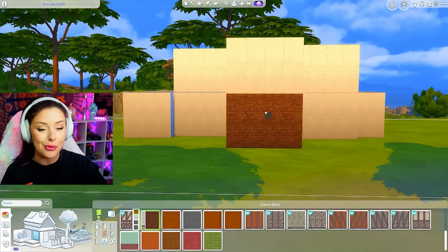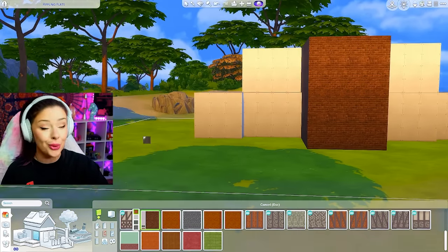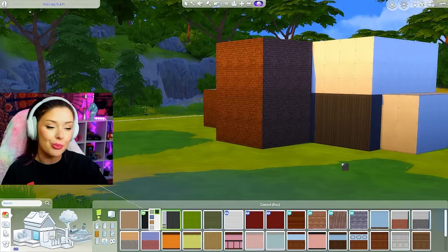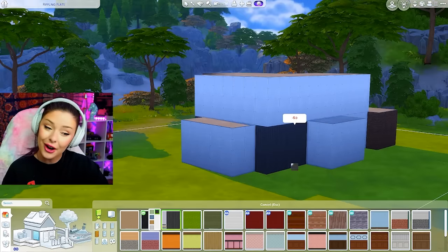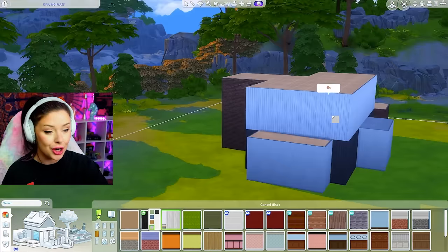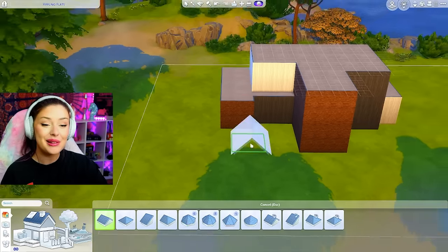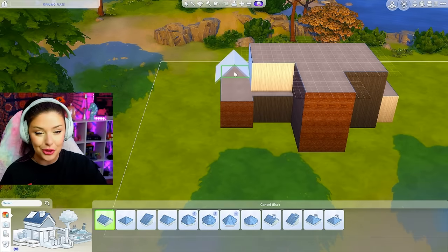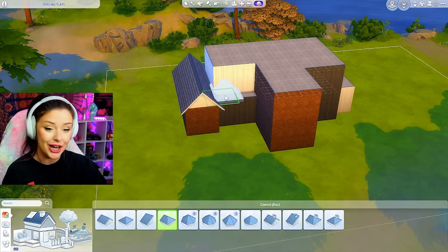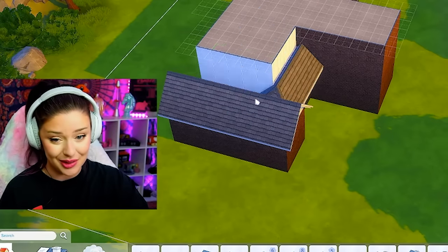Let's go ahead and get the wallpaper for the exterior. I think I want to go with like a brick. I'm building in Windenburg because I knew that the world from Get Together was going to be the first one to go. I'm going to put some siding on here — I want to go a little bit darker. I don't really use dark brown or dark colors in my exterior all that often, but I kind of feel like doing that today. So I'm doing base game siding in two different colors along the top and along the bottom. Now we can roof it — we're going to be using gabled roof pieces. I don't think we're going to have too much struggle with the exterior, but this is the last time I'm going to allow myself to use base game.